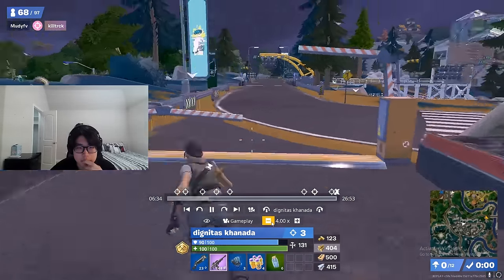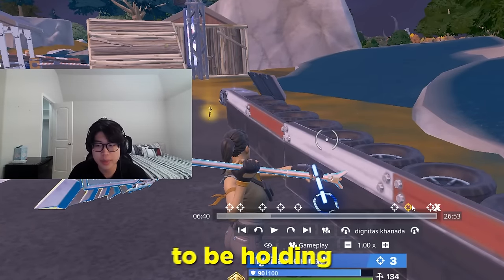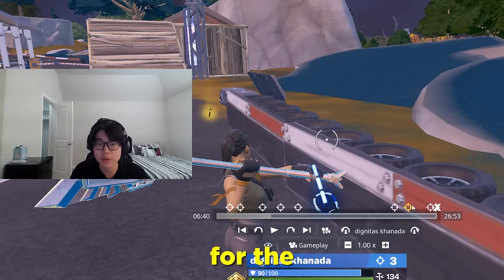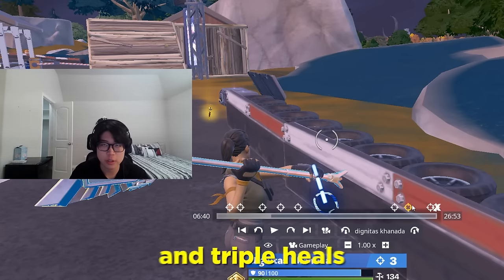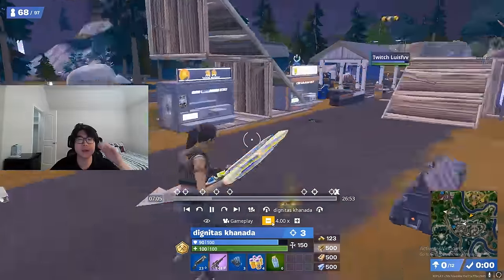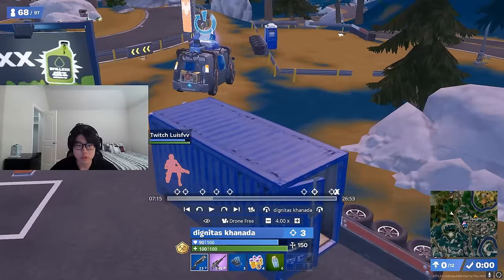You see how I'm holding triple heals here. The heals you want to be holding early in the game should be minis, splashes, and big pots — that's your triple, that's your loadout. You don't want to hold anything else. You don't want to hold an SMG. I dropped the combat for the three shield fish because the combat is not needed to win. It's a shotgun, AR, triple heals. Later in the game you'll see what heals you change out.